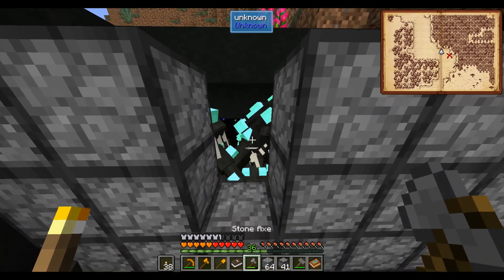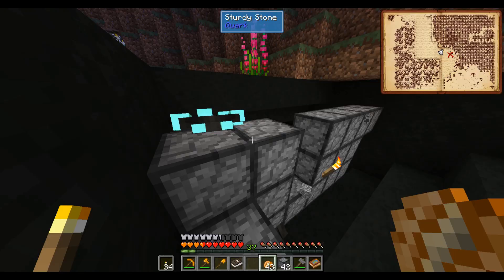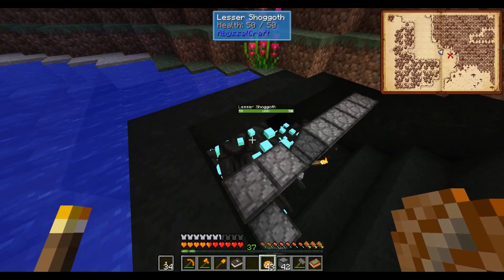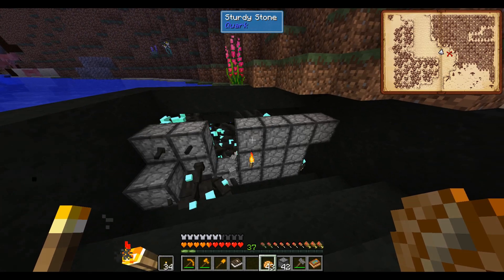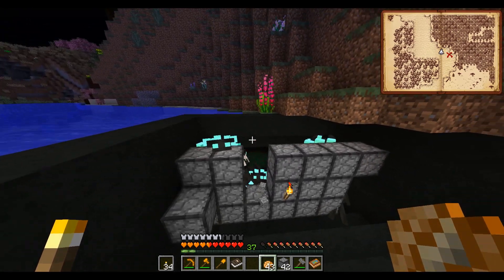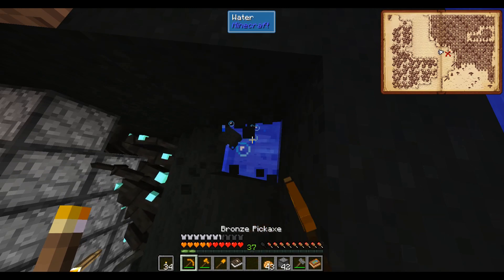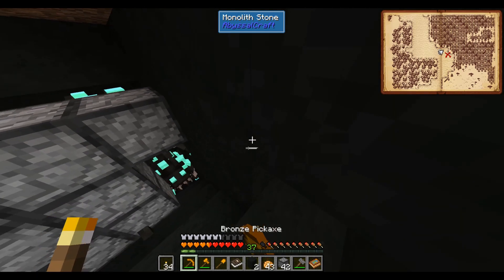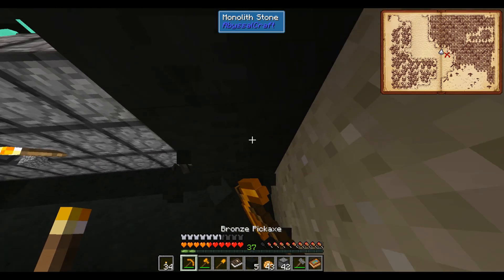I'll also snag a little bit of this monolith stone. These mobs are ridiculously powerful for when the game's asking us to fight them, so the cheesy strategy doesn't feel bad. I accidentally broke my axe while hitting them so I don't have a weapon anymore, but I was able to get 36 flesh. There's a bit more down in there but I'm not jumping in for it. I'll leave this wall up in case we need to come here and farm again later. Before heading back, let's grab maybe 10 to 20 pieces of monolith stone, then I'll see you back at base to continue on to the next step in Abyssalcraft.